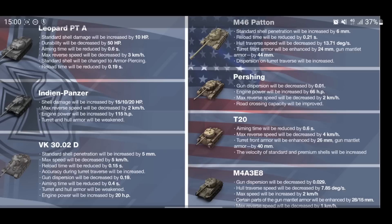The turret and hull armor on the VK will also be weakened, engine power increased — a bit of both, buff and nerf. The M46 Patton, which I believe needs a bit of love: standard shell penetration will be increased by 6 mm, reload time reduced by 0.2 seconds, hull traverse speed decreased, turret front armor enhanced by 24 mm, and gun mantlet by 44 mm. A bit of a buff for the M48 Patton, though I'd still like to see more armor on that.